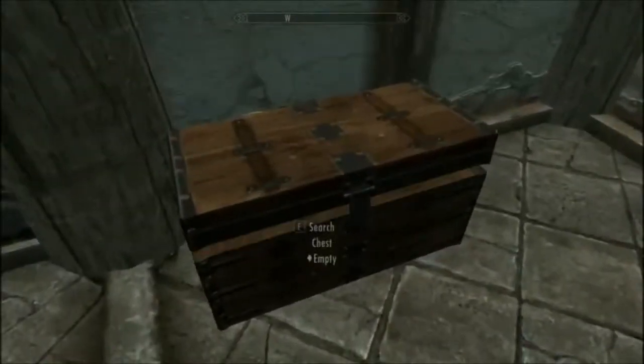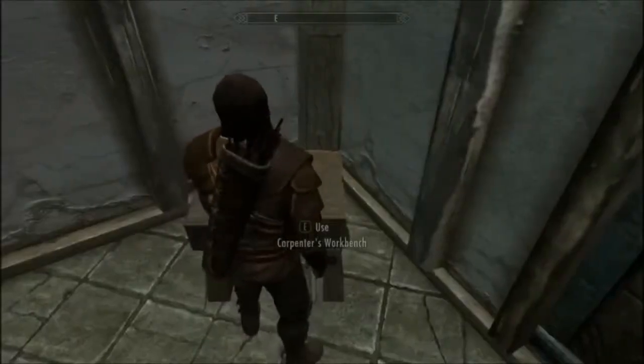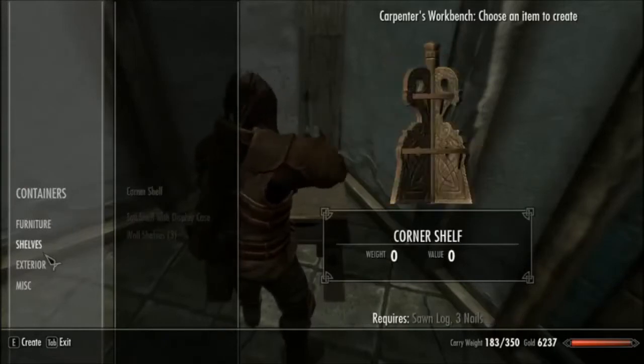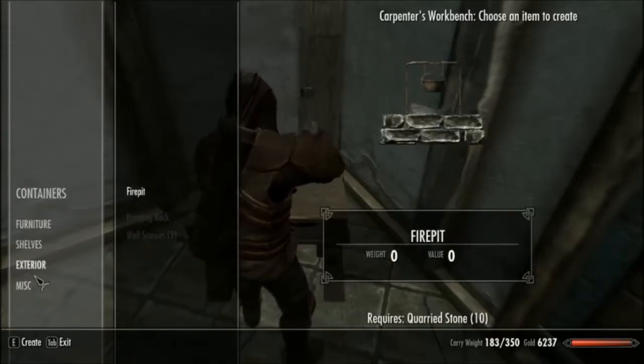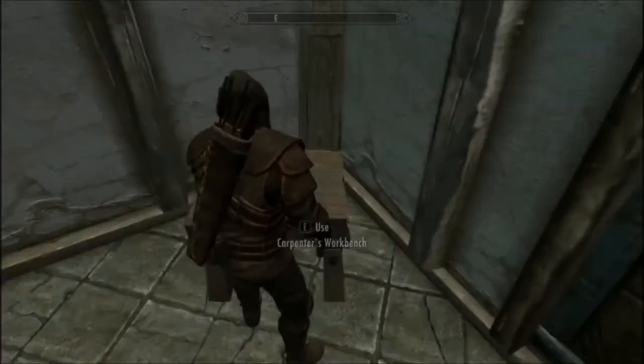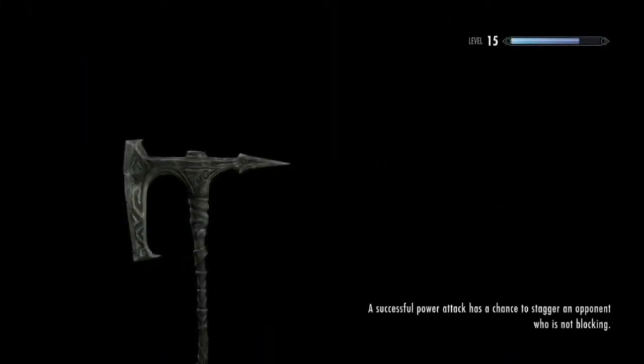Let's see how the house looks from inside. It's empty. Nice and cozy — yeah, it's still empty right now. What can you make? Beds. Exterior. Fire pit. These aren't going to be very useful — you aren't really capable of using these.